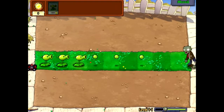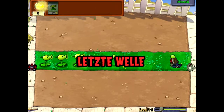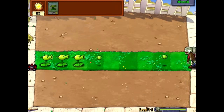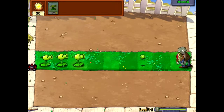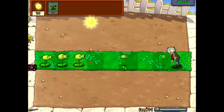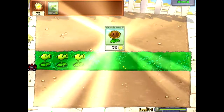Es fängt noch ganz gechillt an mit einer Reihe Rasen und diesen relativ schwachen Zombies. Später hat man dann wirklich fünf, sogar sechs Reihen und bei weitem stärkere Zombies. Und am Ende jeder Runde bekommt man eine neue Pflanze, hier zum Beispiel die Sonnenblume.